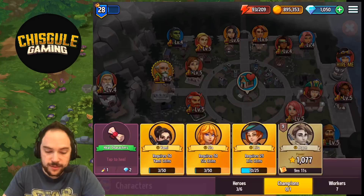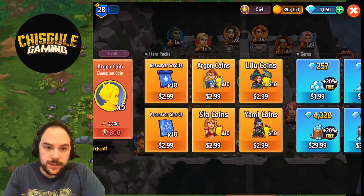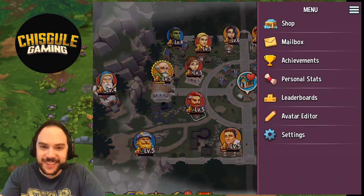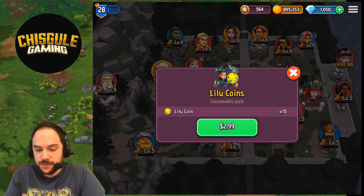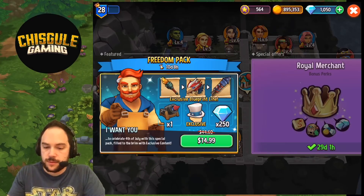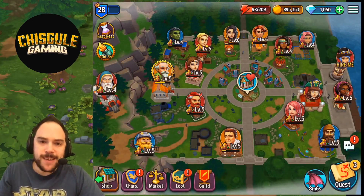Let's do what we promised and unlock Leeloo. We'll head over to the shop — ten coins is three bucks, so it's gonna be about six bucks to unlock from here. Sure, what the heck. We'll go into the shop, purchase once — boom — and purchase again. Checking out those Leeloo coins — boom! Okay, we now have enough coins to unlock Leeloo.